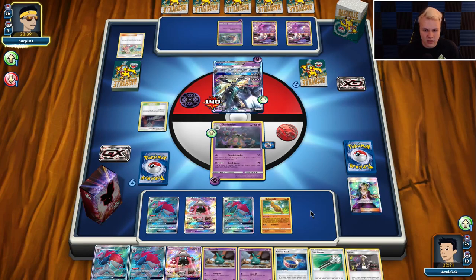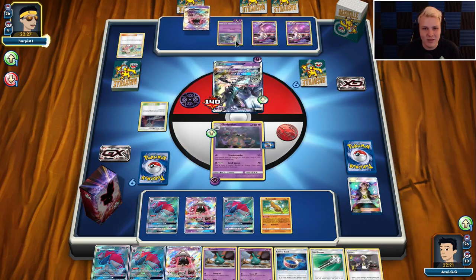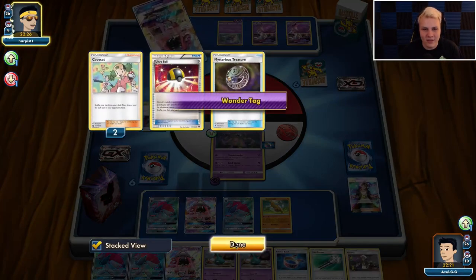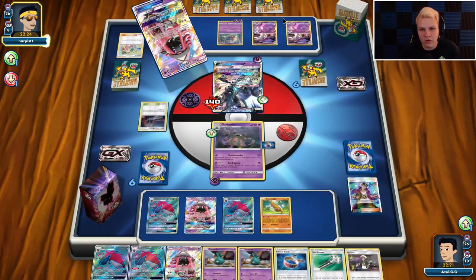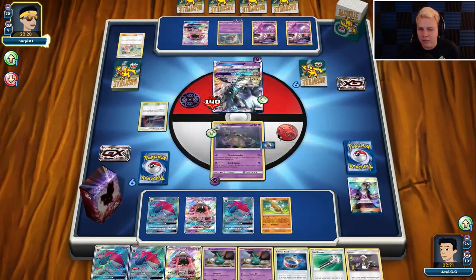There's the stadium. A little annoying, but not a huge deal. It actually gives us the ability to get free retreat on some stuff, which is nice. I could put a Psychic Energy on a Lele or something, or even the Pseudo Sudowoodo — give it free retreat cost. It's possible he actually set this up into a Malamar here — this could be annoying. If he gets like an Ultra Ball, get rid of a Psychic Malamar, Malamar knocks this out — that would be pretty annoying.